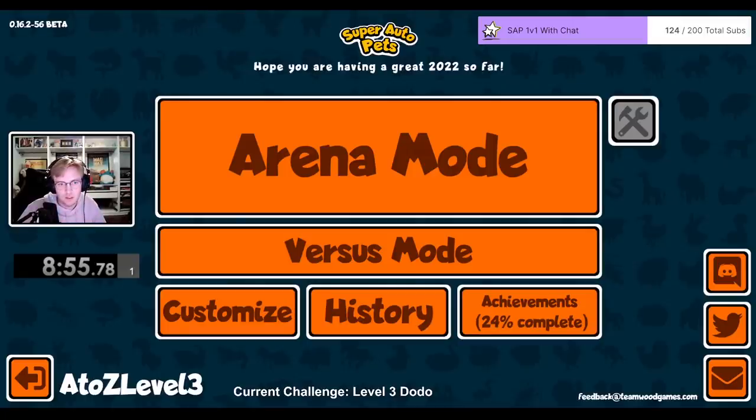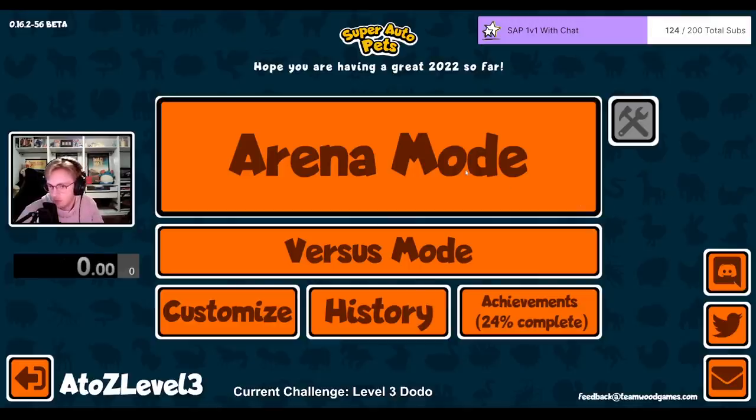Hey everybody! I'm unlocking every sticker and badge in Super Auto Pets in order from A to Z. Today we're going for the Dodo, which is a tier 2 pet that at the beginning of each fight will add on to the pet's attack that is placed right in front of it.